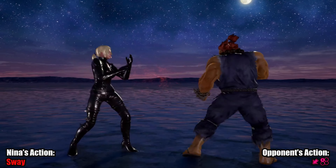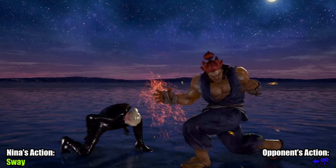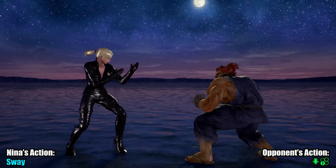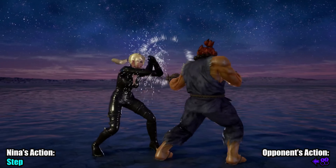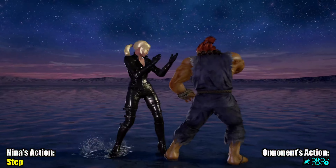Akuma rules the two-dimensional realm with many answers for sway. You could argue that sway can deal with Akuma's demon flips or help time to catch his lows, but there are other tools that work just as well. Stepping left can shut down a lot of Akuma's tools already, so the sway is often adding unnecessary risk.